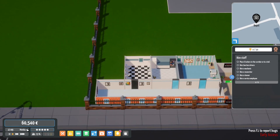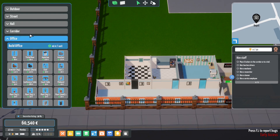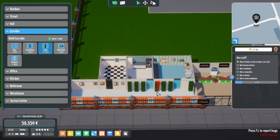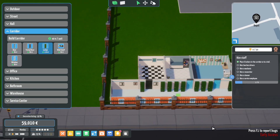We need to start doing a bit more work here now. Going back into building mode - corridor - we need to start getting some lockers in. One, two, three. I am going to expand this corridor as well. That'll do for the minute, that should do us for staff.